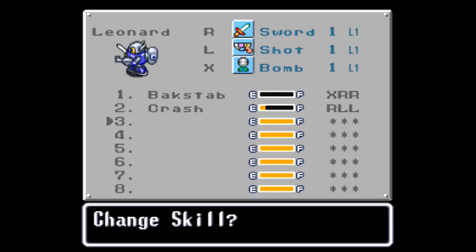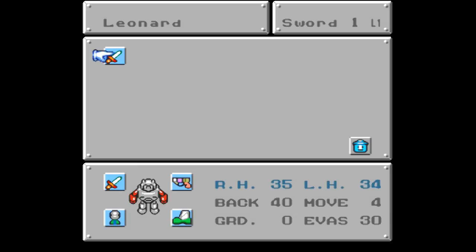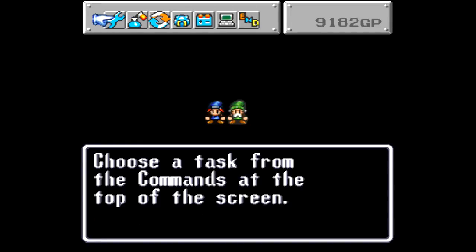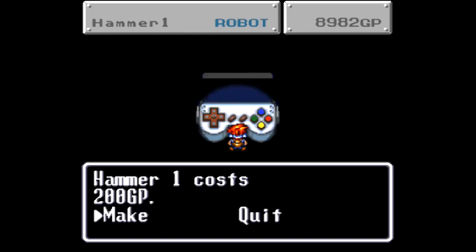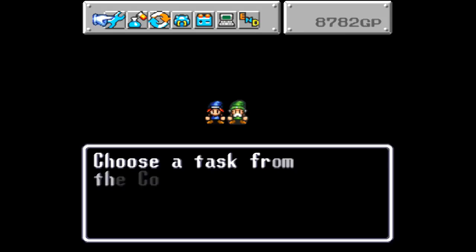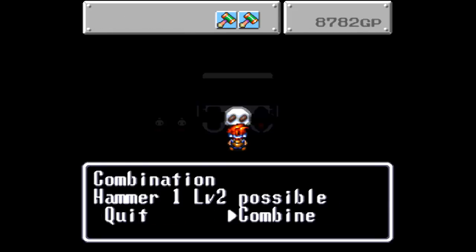I guess the idea is that you use trial and error to figure out what those are. There's a whole bunch of other ones. I kind of cheated and looked that one up online, because it's really how you beat the next boss. If you meet the boss head-on, you're going to have a bad time. This game is like a combination of about a million different games. There's a lot of great ideas here — that's why I recommend it so much.